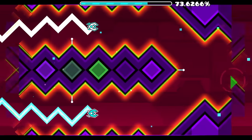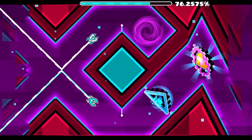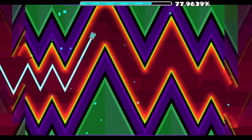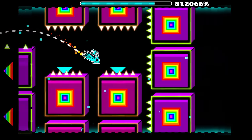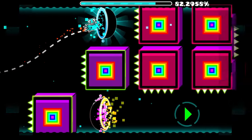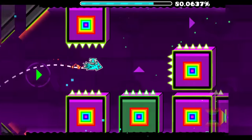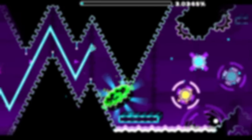72% — Dual Wave: features fast wave gameplay with very tight timings. As a veteran GD player who has beaten 5 extreme demons, I still die here like half the time when I play Deadlocked. 80% — Memory Ship: an honorable mention since it's pretty hard and easily the most infamous segment of the level, though the actual flying involved isn't too terribly hard if you were to make the platform static. So that's all for the RobTop Demons.